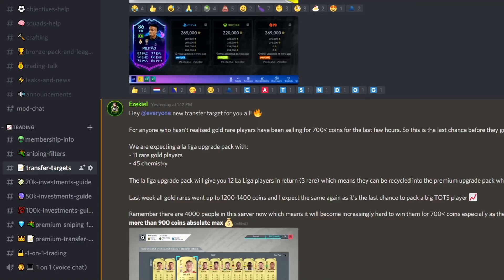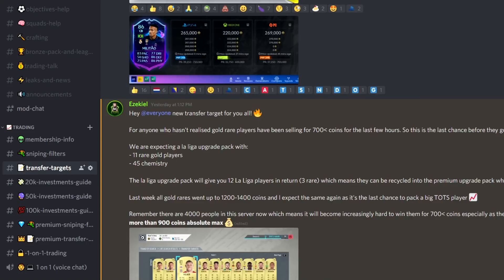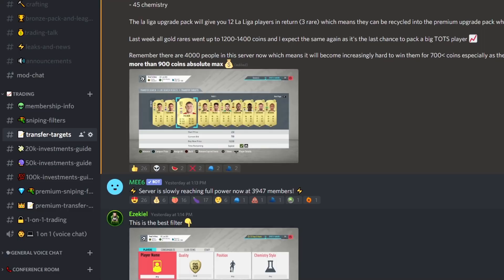There we go — full chemistry! I've just upgraded my squad massively. All I did was put 200,000 coins into gold rare players, cycle them through the upgrade packs, and it was dead easy. I actually sold half my players so I didn't spend a single coin net — I came out break even and got literally six, seven, or more Team of the Season cards. We've got Ramos and Eder Militao — can you get a better defense than that? If you get stuck doing this method, join my Discord — the link is in the description and it's free.